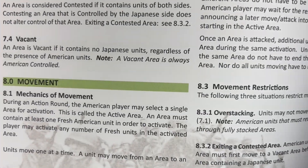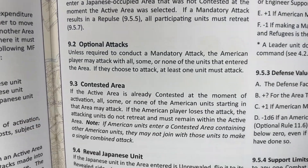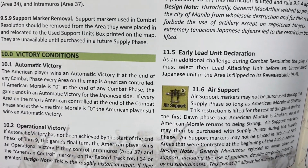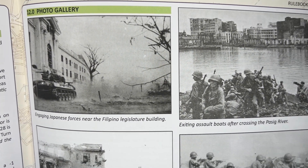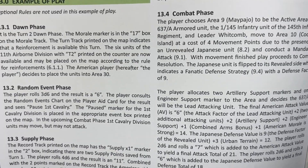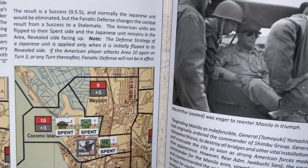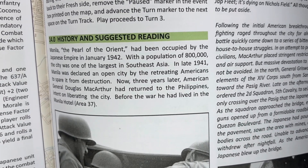And you've got combat and victory conditions. There's a photo gallery at the end, an example of play, and then it has an end phase, and then history and suggested reading.